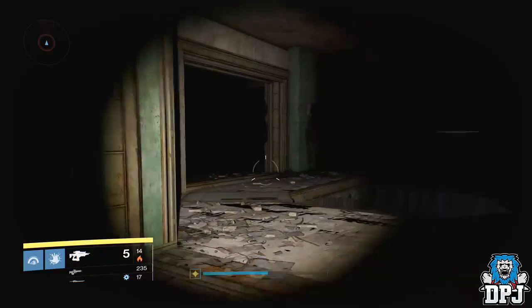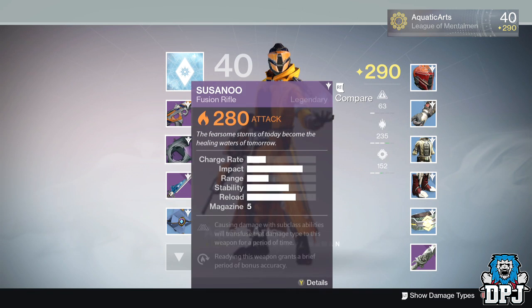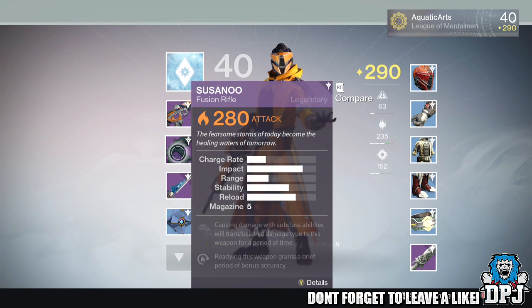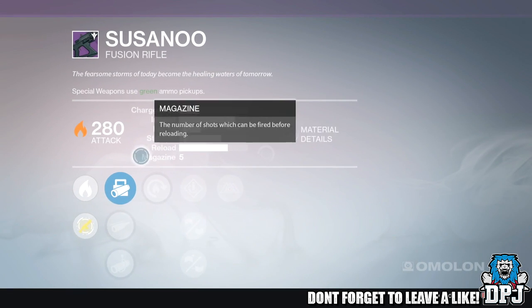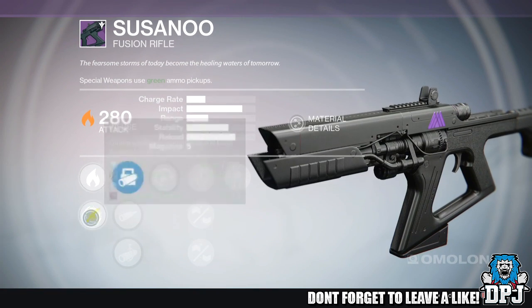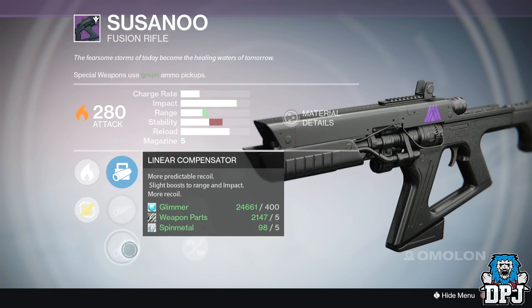The next step is to dismantle rare or legendary fusion rifles. I'd probably get rid of some old weapons you're not going to use that are collecting dust in your vault. If you don't have any lying about or any spares, I'd suggest playing Vanguard strikes to get engram drops. Legendary fusion rifles count as five towards the quest, so a couple of them will get it done.